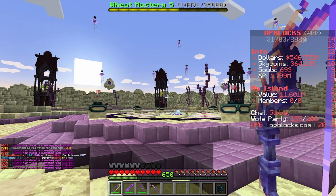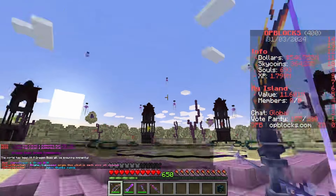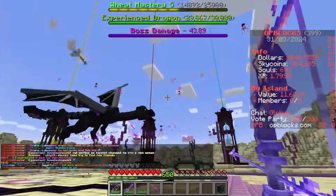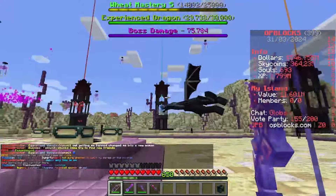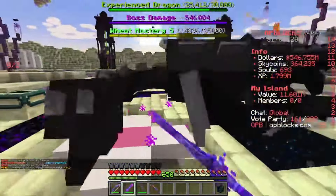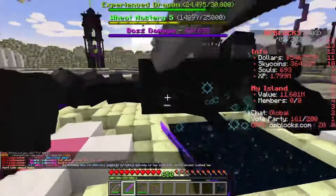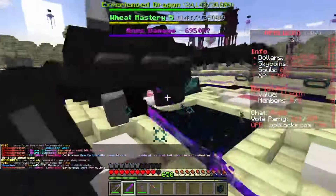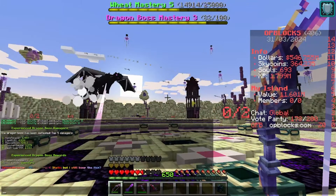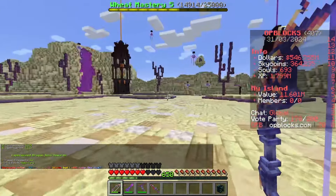We've got another dragon boss incoming. Lion, the junior admin on the server, has spawned the dragon in for us — it's an experience dragon, not the best but still really nice of Lion. Hopefully the next dragon will be champion, aquatic, or defensive. The dragon boss has been defeated — we placed fourth place, got 13 fragments and a legendary boss pouch.